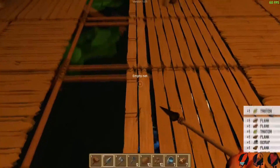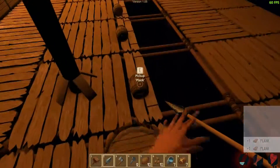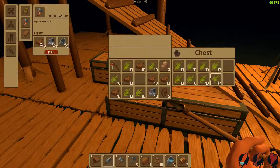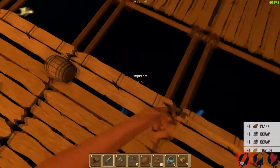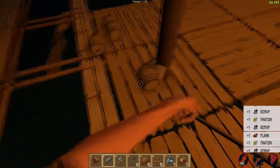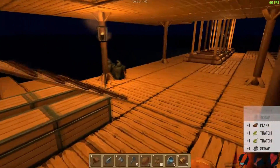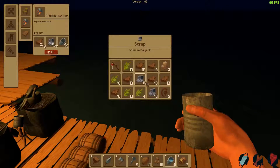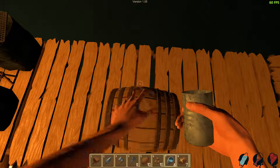I think I'm gonna call it here for this episode of Raft — I just wanted to make it quick, simple, and to the point. Hey, there's an update! I'll throw all this in here real quick. Don't despawn on me — oh, I know I'm thirsty. No no — my tin cans!